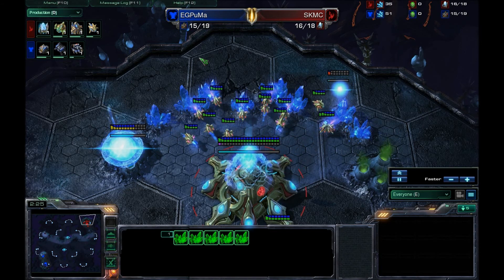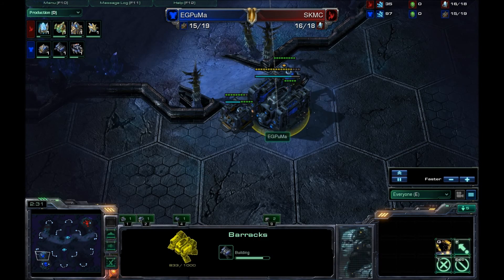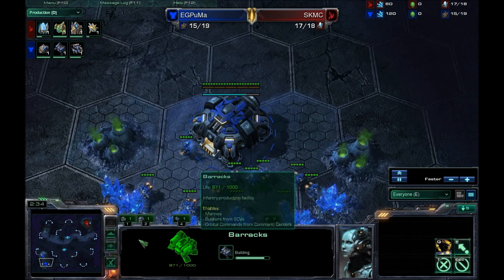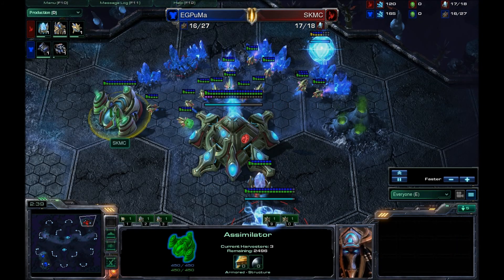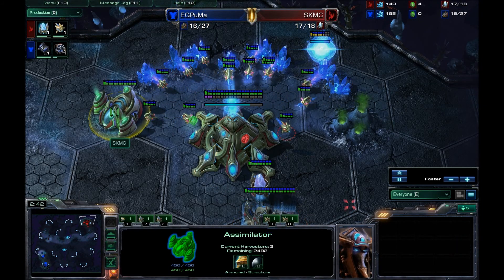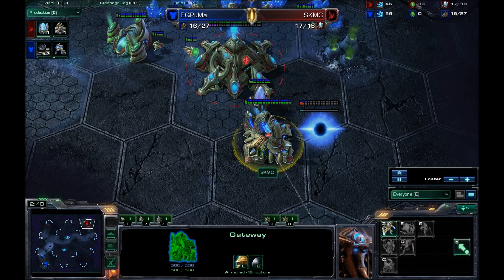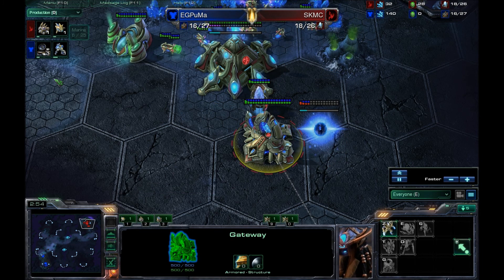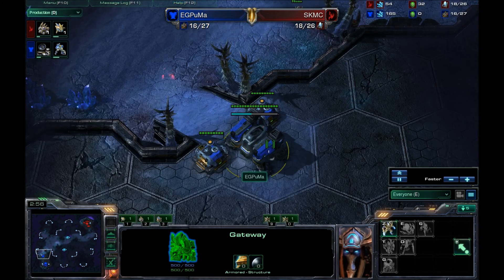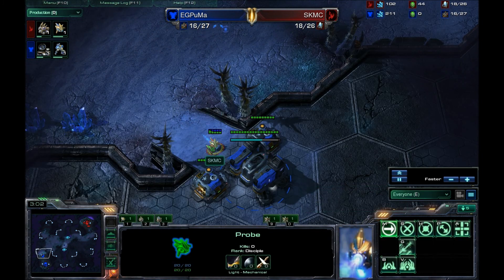We'll most likely see both players get a second base up; I'd doubt we'll see a huge push that early. Here we go — we've got a barracks coming down by Puma along with his two supply depots. MC has a decently early gas, with two pylons just now throwing down his cybernetics core, not really chrono boosting out units, still getting out his probes. This marine is going out to get some scouting information for Puma.